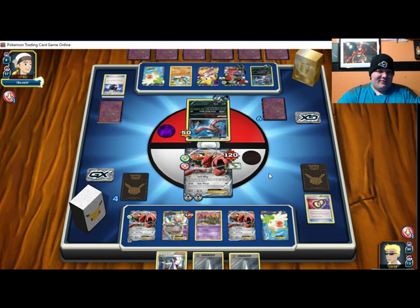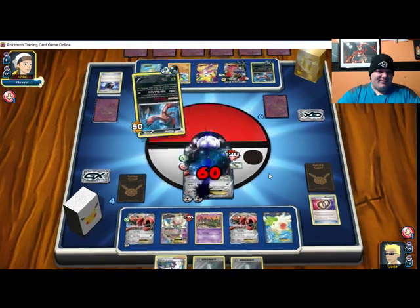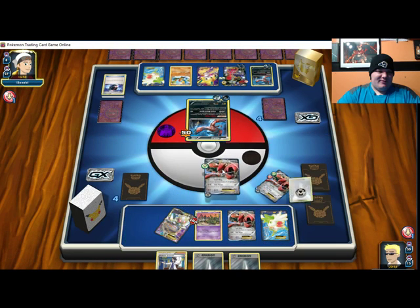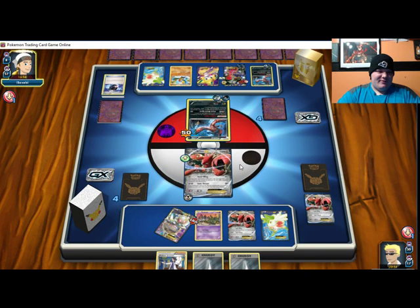Like, I've made some bad misplays in this game for sure. But this deck is just great against mine, and I haven't been able to get any Garbodor online — it's not pretty. Fright Night Eviolite is just better, I think. He just double KO'd me with a regular Fright Night Eviolite and it just feels bad.